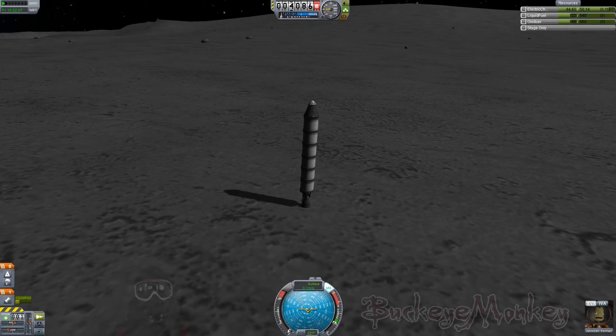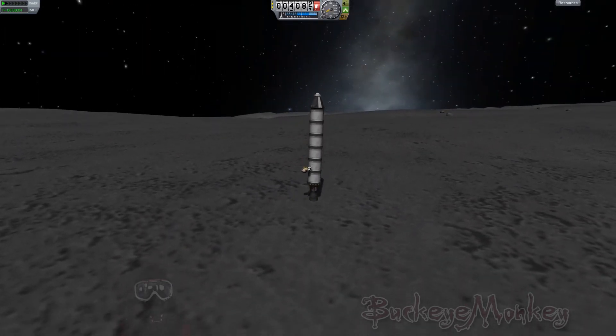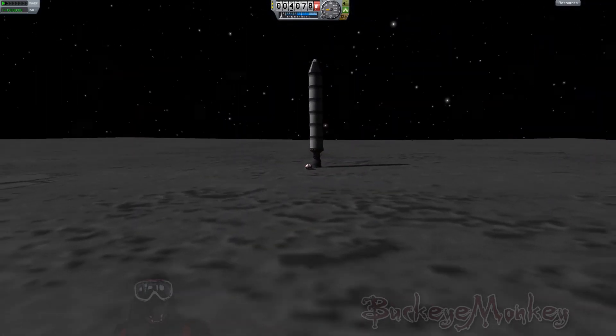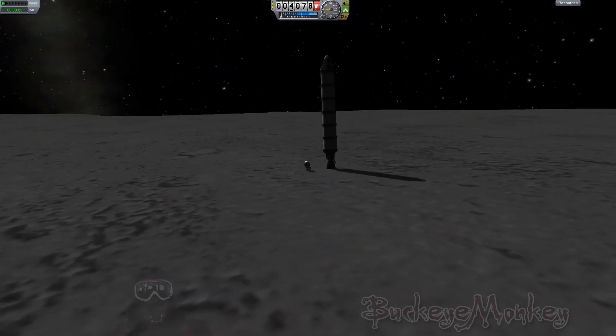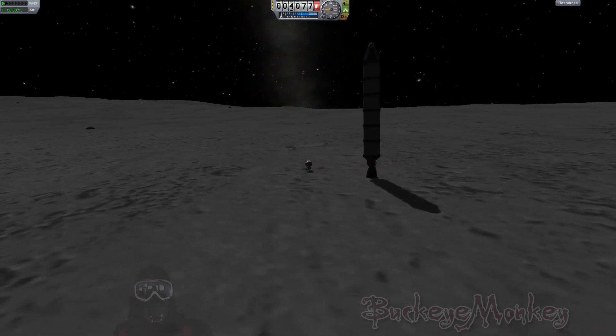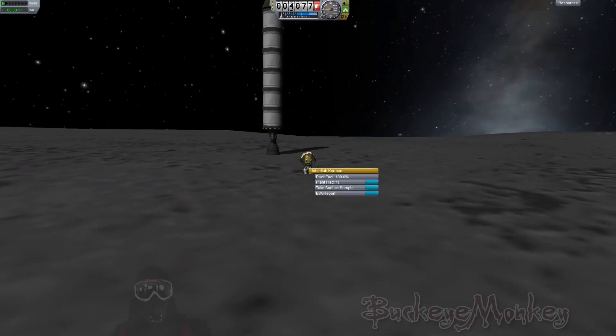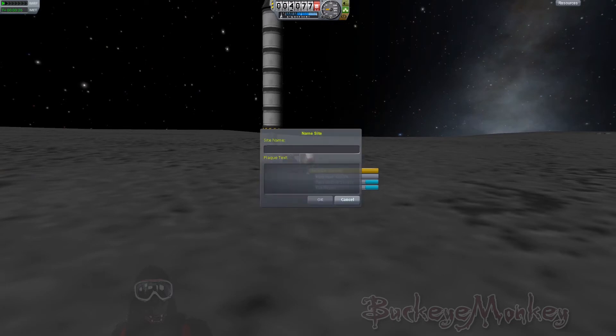I'm still wobbling and burning through my electricity, so we're going to quickly EVA. In true Kerbal fashion, they invented rockets before ladders, so we have to roll down to the ground and Jeb takes a little whack to the head. But Jeb being Jeb, he's not going to let a concussion dampen his spirits — he's still giving us a big smile and happy on the moon. With the electricity burning down, there's no time to sightsee. We need to go ahead and plant our flag really quick. There we go — flying the Buckeye Monkey colors. This is Moon Landing 1, and this is one small fall for Kerbal Kind.